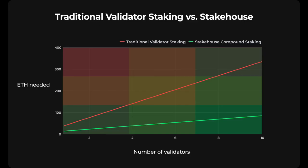This chart shows the capital efficiency of compound staking compared to traditional staking. Stakers are able to access more validators and their associated block space production rewards at a much more efficient rate. Compound staking inherits no leveraging — stakers just swap derivatives and restake with Stakehouse.